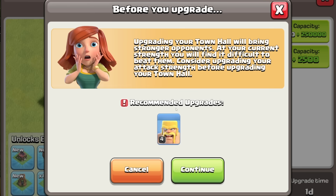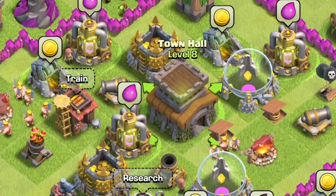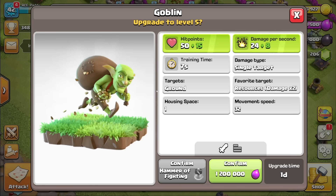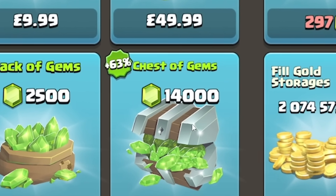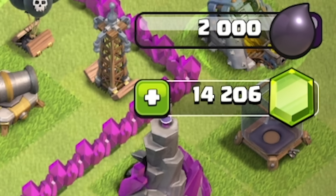I'm upgrading my Town Hall level. Despite being told I need to upgrade to level 4 barbarians if I want to survive, we'll spend some gems getting the Town Hall finished. And now we are Town Hall level 8! We've got loads more defenses and traps to build. I think we've got to get the goblins upgraded — 1.2 million. I don't have the gems to finish it. My accountant will probably be having words with me, but we've got another 14,000 gems.